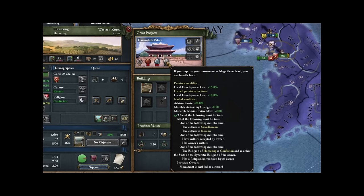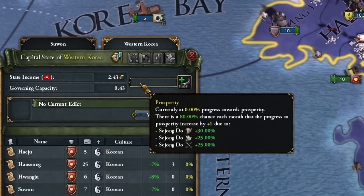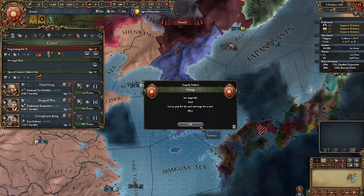As usual, I forgot about the monument, and Korea has a very powerful one. We quickly increased stability to level 1 to start growing our prosperity. My heir tragically died — this time, I had nothing to do with it.